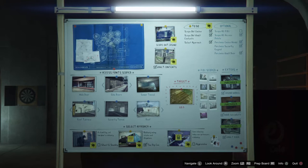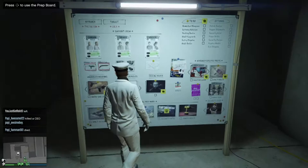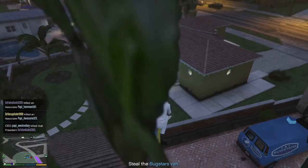Now you don't have to play through the whole heist to get this Bugstar Van. All you need to do — and I think it's the second thing you do in the prep missions — is start up the Bugstar gear for insurance disguise. Just start up that mission, and what you're going to be doing is going to go steal a Bugstar Van.